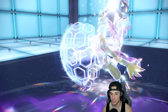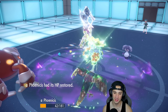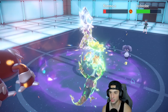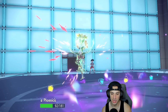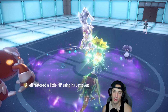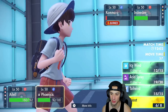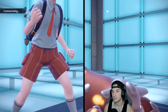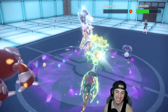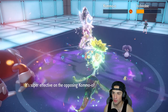Kommo-o protects — I'm Roosting, getting HP back. Fezandipiti is a real problem. This thing is so good. Heat Wave flies, and I'm thinking of just Acid Spraying Dondozo. Kommo-o is on very low HP from the burn. Icy Wind comes out — doesn't KO but gets the speed drop, letting Heatran outspeed. Double Heat Waves come in and finish off Kommo-o. Dondozo is on low HP, and we still have Wellspring Ogerpon in the back.